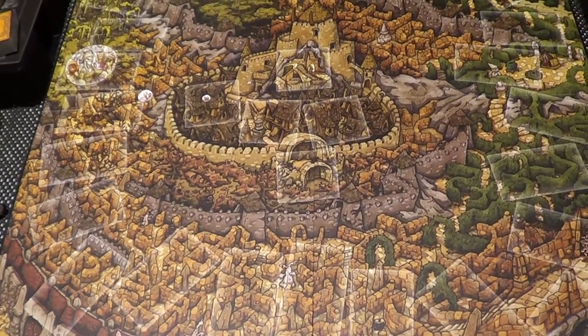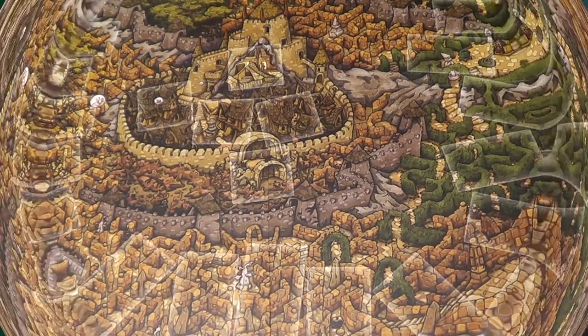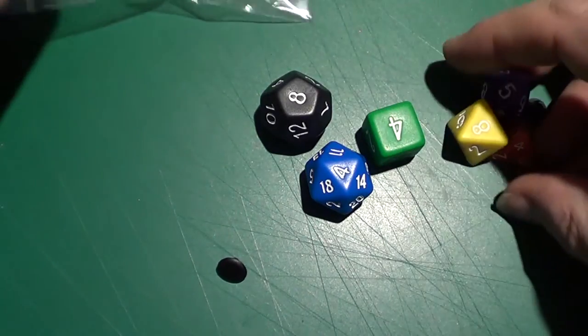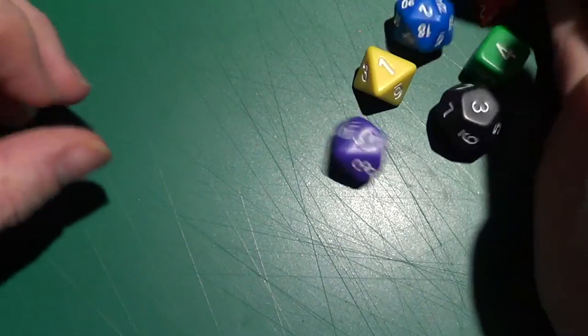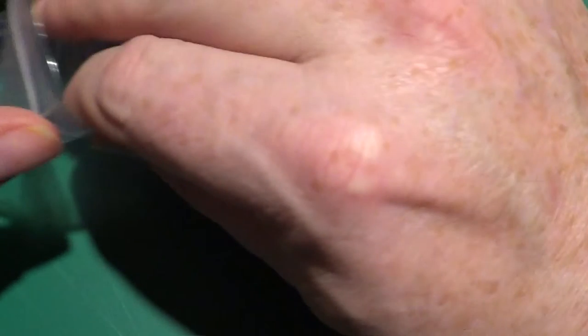We want to look in a little more detail at the cards and everything else involved, so let's get down to the table. Here are all the extra bits and pieces. We'll fit the clock together in a bit. Let's have a look at the dice — they're actually quite nice in the hand, not too big, not too small. Different colours for different strengths of attack, or whatever it may be.